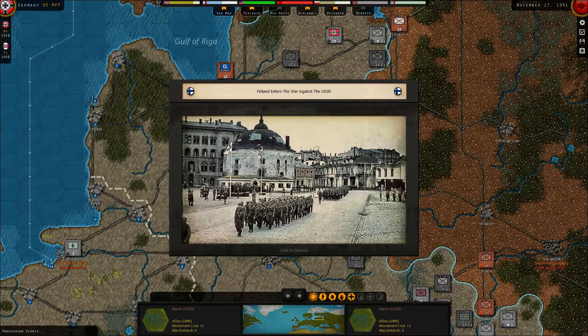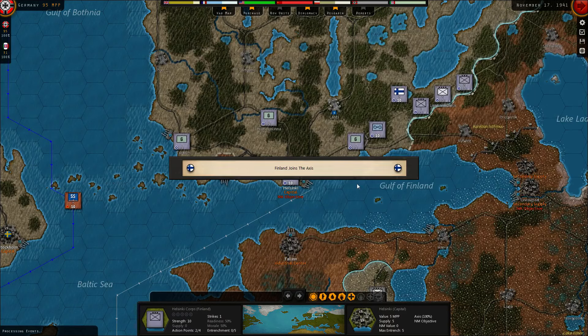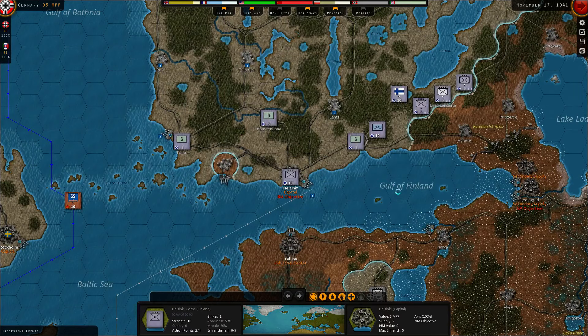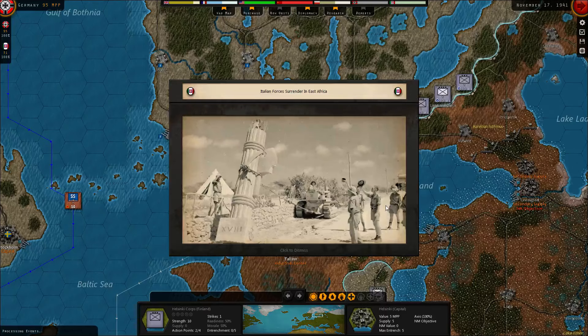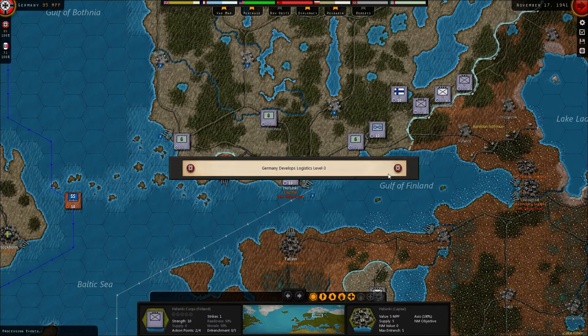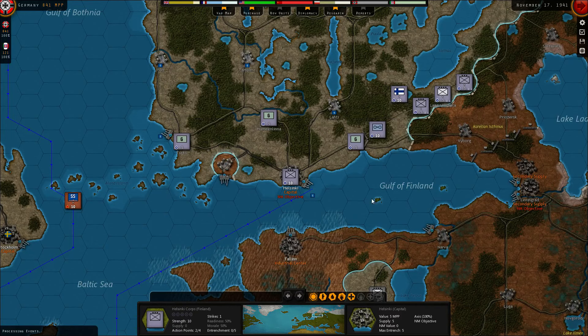Finland enters the war against the USSR. Let's see what they bring - Finland joins the Axis. Looks like one army and three corps, and a headquarter. Italian forces surrender in East Africa. Germany develops logistics level 3. So 746 points for Germany and only 90 points for the Italians. The Finns also have fighters - it's a bit late, but it's better than nothing.